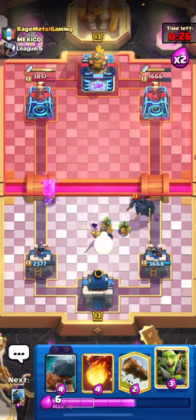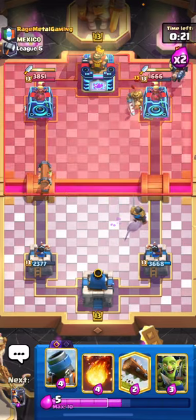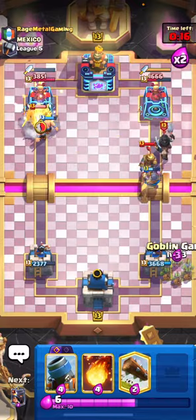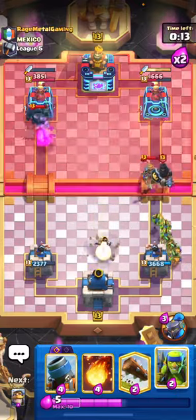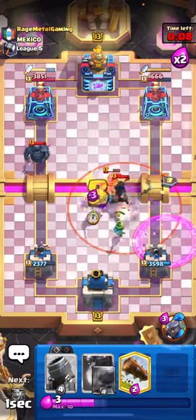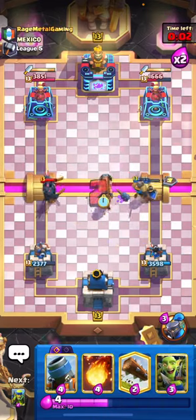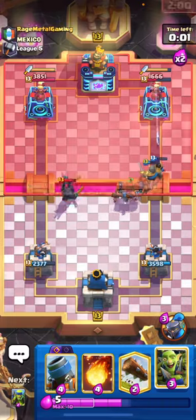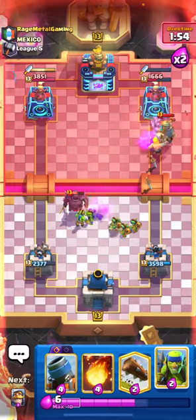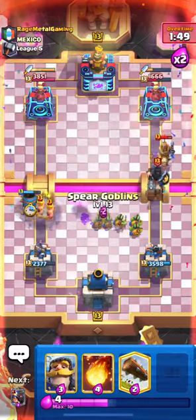The evo Mortar is firing on the Executioner so the Executioner shouldn't get too much damage. Let's play our Knight right here, then Battle Ram opposite lane because he's going to try to build up a push there. Let's get our Goblin Gang going, Little Prince down, and Spear Goblins to pull all of that into the middle. Get the Knight right here - I don't know what that Tornado was but it's not going to work on me. Let's Battle Ram here and that'll force the PEKKA to walk around.